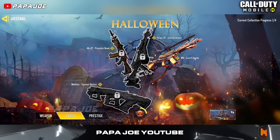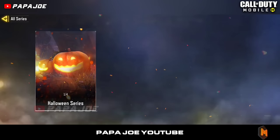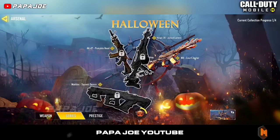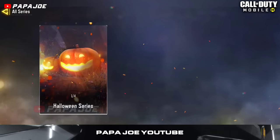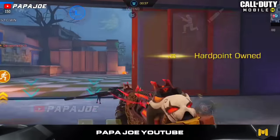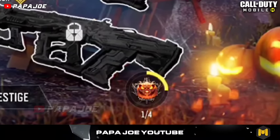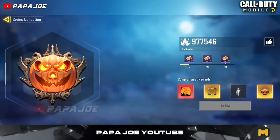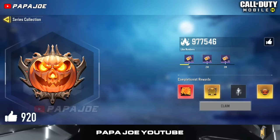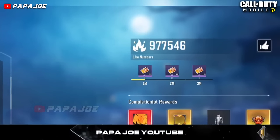Next to the shown weapon skins we can see a picture in the lower right corner which we can click on. After several skin series have been released, we will find the series released so far listed here. Currently the first skin series is active, which is why we can see the Halloween skin series in the tab 'All Series.' If we go back again, we can also see a pumpkin among the Legendary Blueprints that you can click on. Now we have reached the hidden community event, where we can expect Milestone Rewards and Completionist Rewards. According to the event, we have the opportunity to unlock the Milestone Rewards by pressing the thumb icon to the left of the number.